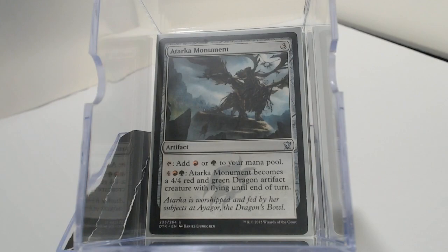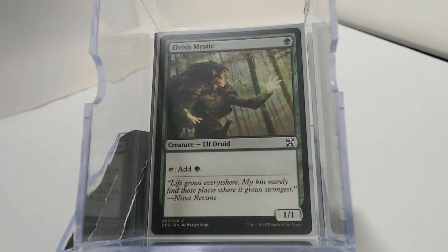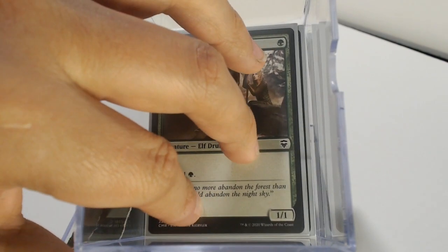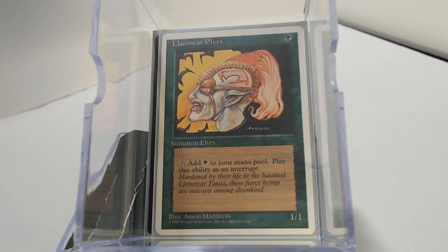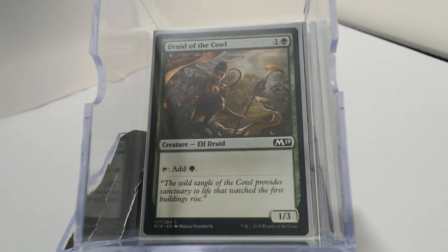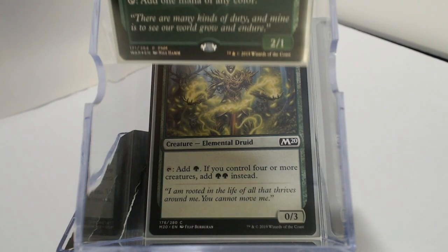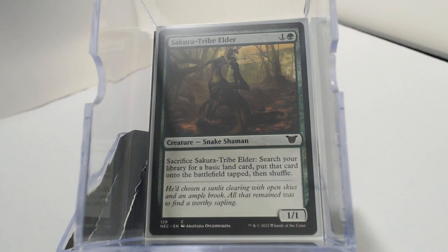Let's get into the creatures of the deck: Dryad Arbor, Birds of Paradise — not only can we use these creatures to help bolster the game plan of dealing excessive amounts of damage using fireballs to our opponents, but we can use creatures to make mana to deal damage to their face. Llanowar Elves — I like adding the Mirror any chance I get. Druid of the Cowl, Goblin Electromancer is going to reduce our mana cost, Hedron Crawler, Iron Myr, Leafkin Druid, Paradise Druid, and Selvala — gotta have good old Selvala.